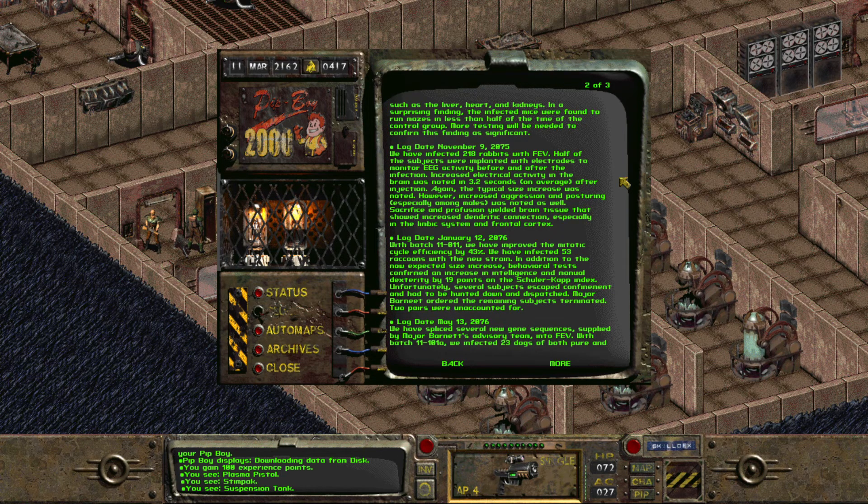January 12, 2076, with batch 11-11, we have improved the mitotic cycle efficiency by 43%. We have infected 53 raccoons with the new strain. In addition to the now expected size increase, behavioral tests confirmed an increase in intelligence and manual dexterity by 19 points on the Schuller-Cap Index. Unfortunately, several subjects escaped confinement and had to be hunted down and dispatched. Major Barnett ordered the remaining subjects terminated. Two pairs were unaccounted for.